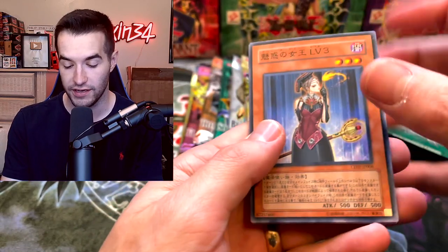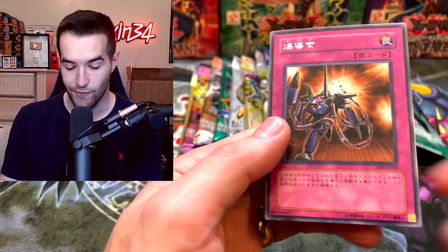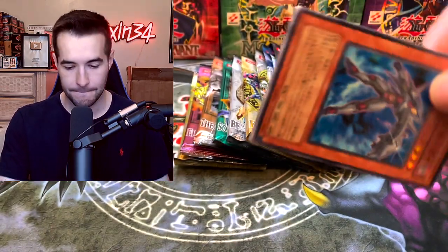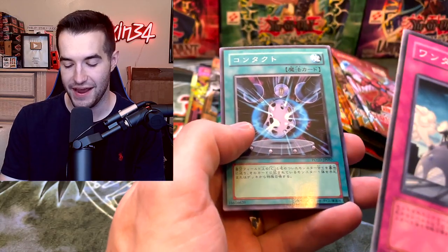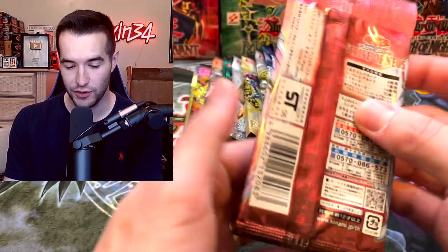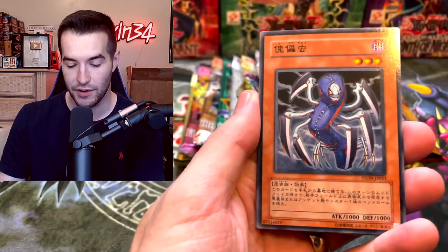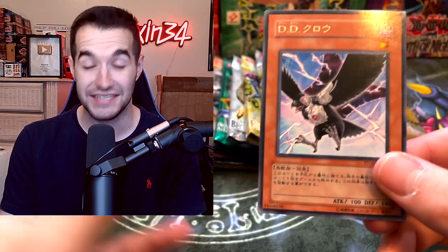Opening Cyber Dark Impact - I don't recognize many of these GX cards as well as the original series. We pull some unknown rares and then move to Strike of Neos. We pull DD Crow in OCG version - a regular rare, which is really cool. Let me know in the comments if you know about OCG stuff because I don't know that much about it.